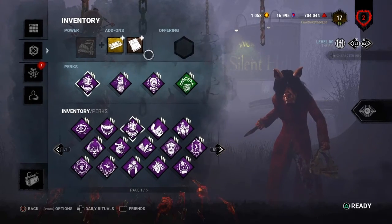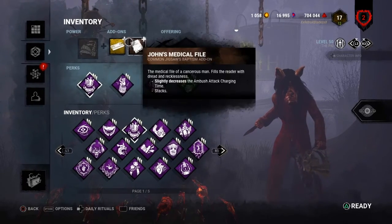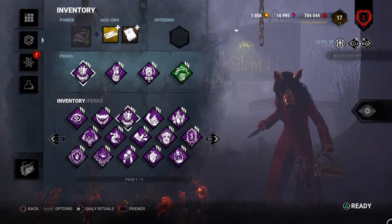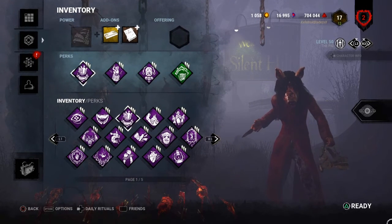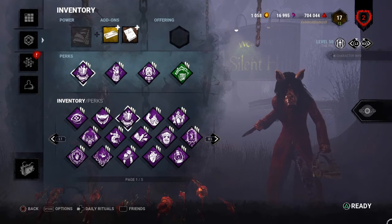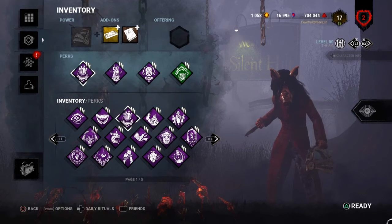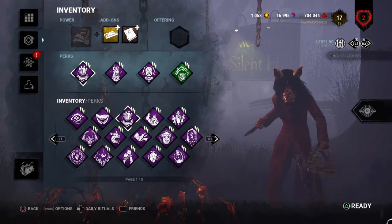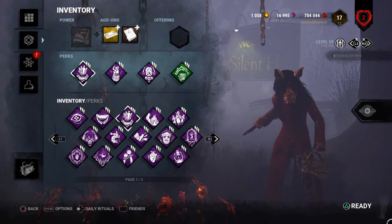The uncommon and common add-ons stack together, which is great to help you out when playing. Do you guys prefer the build with Whispers or Corrupt Intervention? Do you like the add-ons or think they're not worth it? They're there to help with ambushes if you need quicker ambush attacks. Do you even have a better build? I'd love to hear your thoughts — drop them in the comment section below if you have any questions about the build, the series, add-ons, perks, or anything in general.